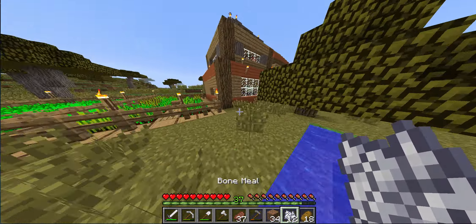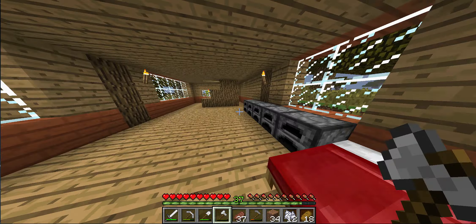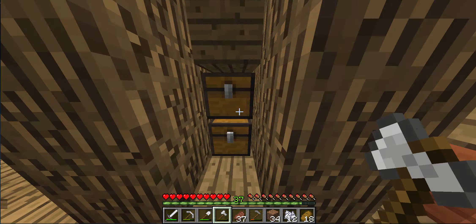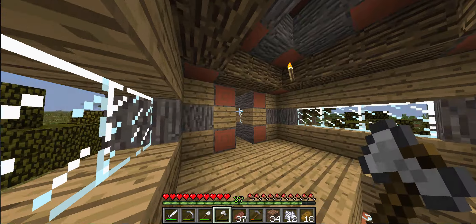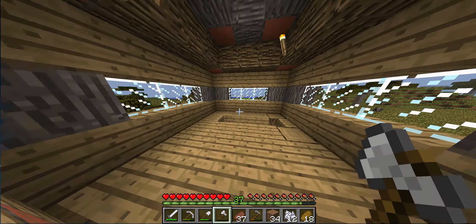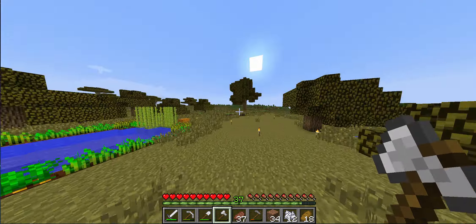I'll just give you a tour of the house while we wait for this to grow. So here we've got the normal setup. I added an anvil right there. Changed the stairs — just look like this. Over here we have two more storage chests. Added the armor up here. We have this room — I think it looks nice. We have a bedroom. All these are going to be rooms right here, I just haven't decided what.